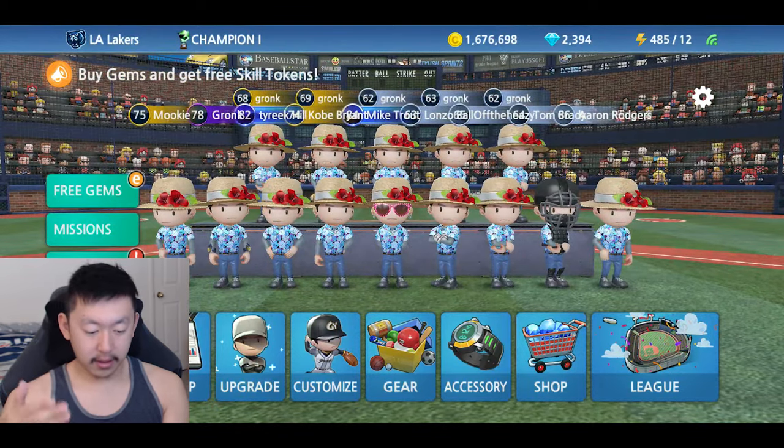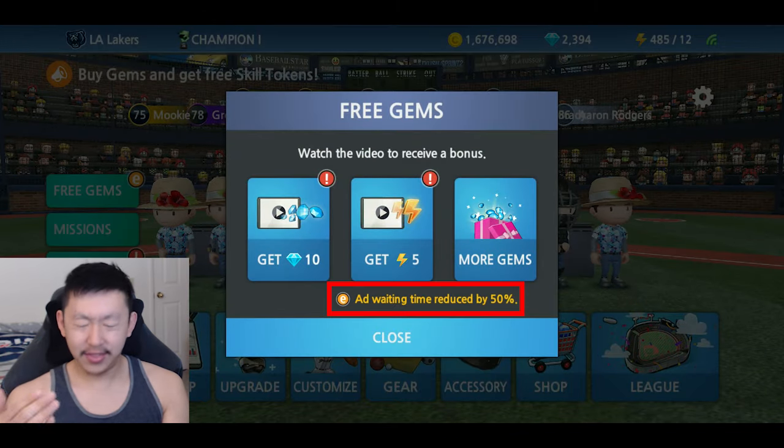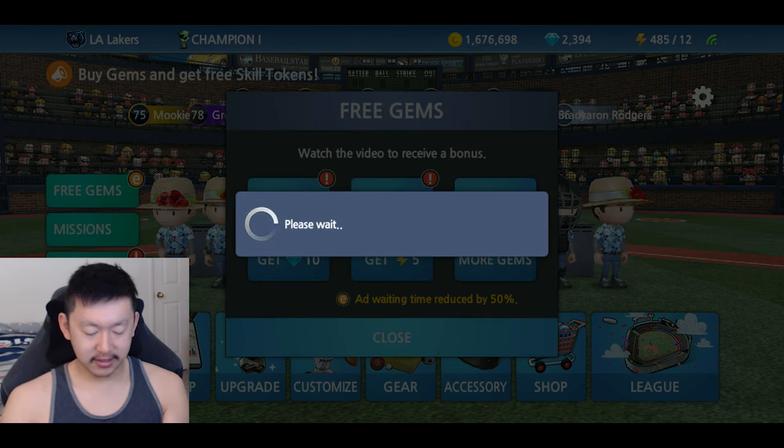On the weekends, if you don't know yet, you see free gems here. Ad time reduced by 50%. So this is one way. I think all regions have it. I know the extra gem offers — not everyone has the same.